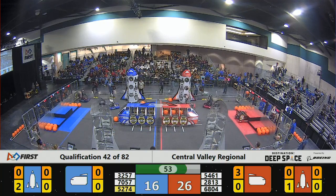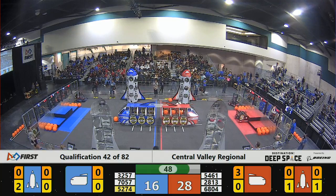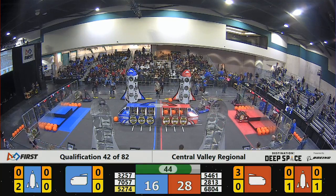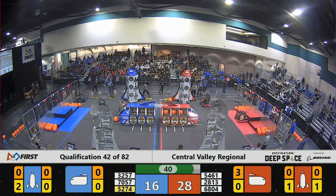32-57 for the blue alliance — the Vortex — trying to pick up a hatch panel. The hatch panel falls to the ground, so the human player gives them another one. Let's see if this one will stick.